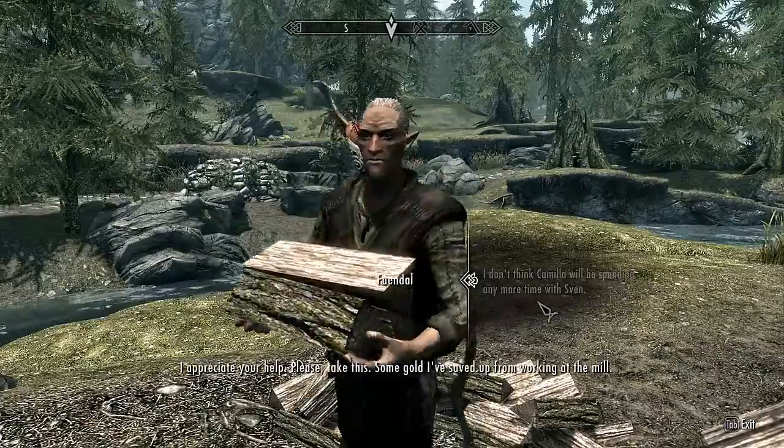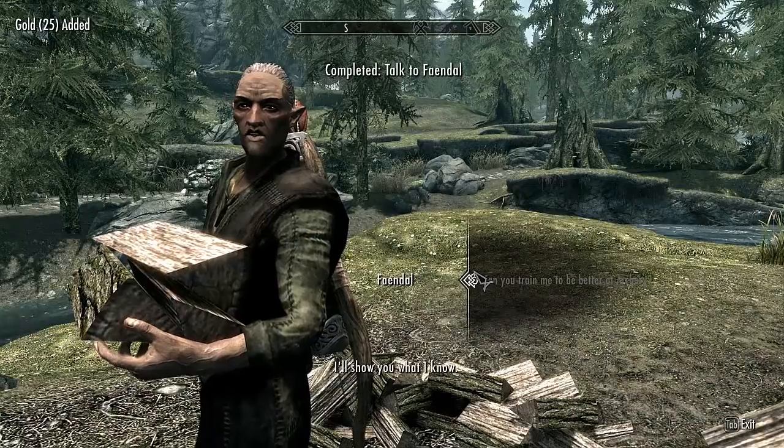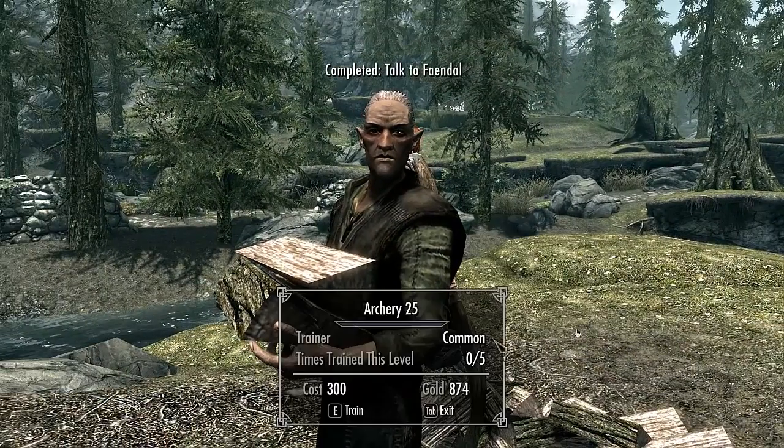After you find Fendel, you want to say 'I don't think Camilla will be spending more time with you.' Then say 'Follow me, I need your help,' and he will become your companion. You then say 'Train me to be better at archery.'